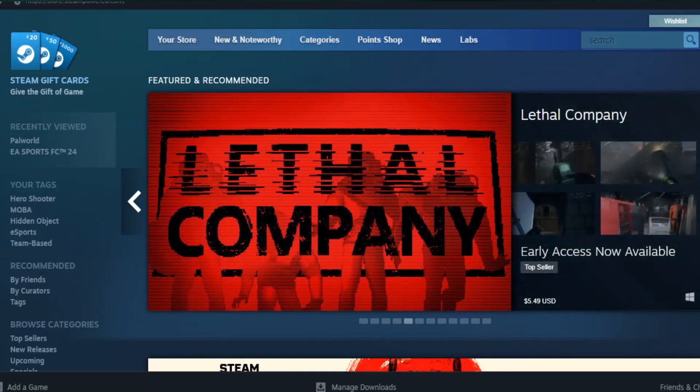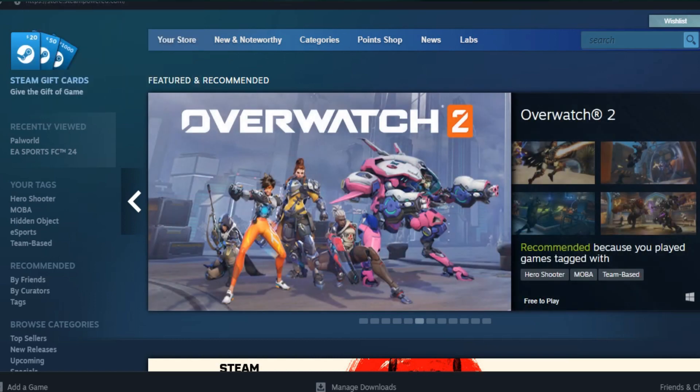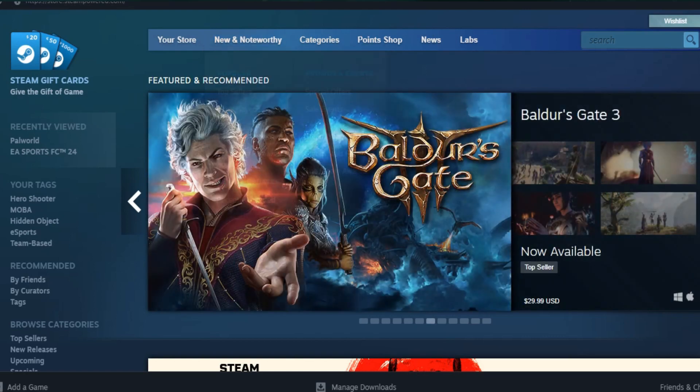In this video I'm going to show how to buy Palworld from Steam and how to get Palworld early access. Just open your Steam app or you can go to the Steam official website from the browser.